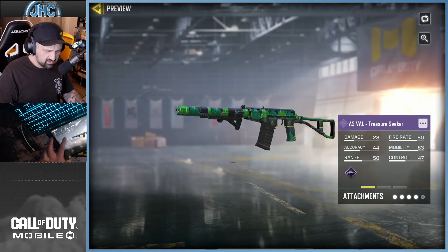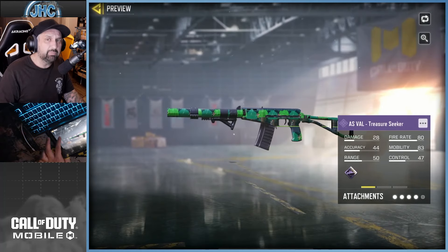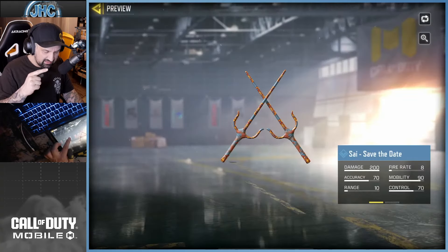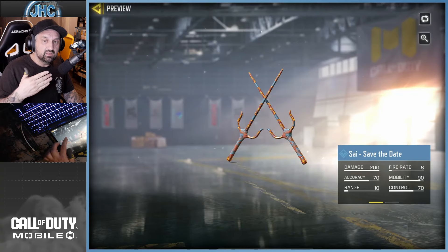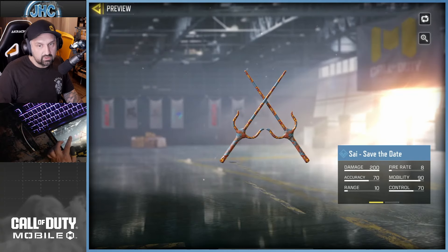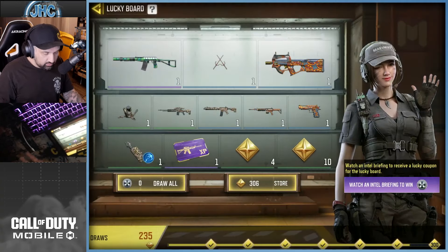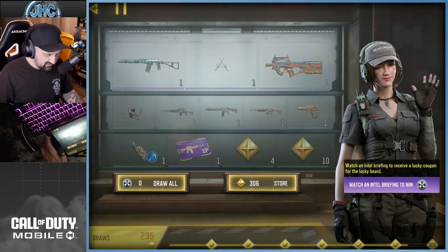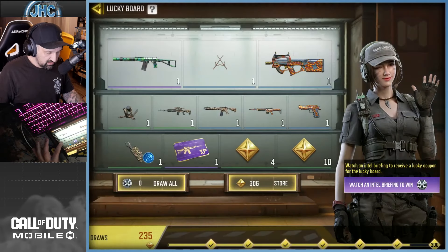Of course there's the watch rewards, because they reset every season. There's a new AS VAL — that's the epic reward this season, not bad. There's also a PSI, so if you don't have it or a camo, well it's a rare so nothing crazy. There's a CBR which is okay, but that's pretty much it.